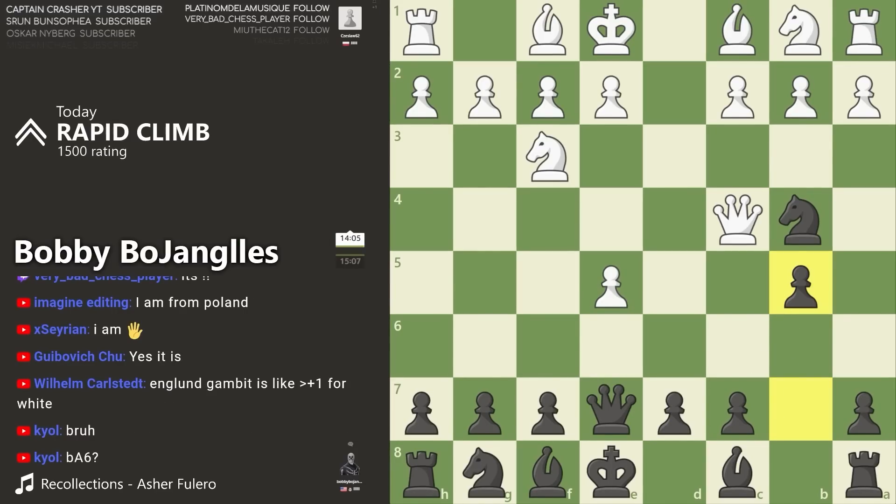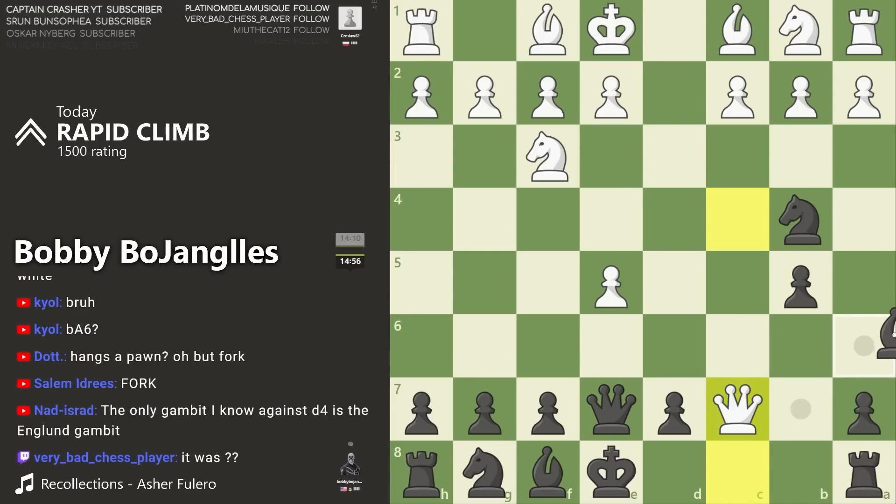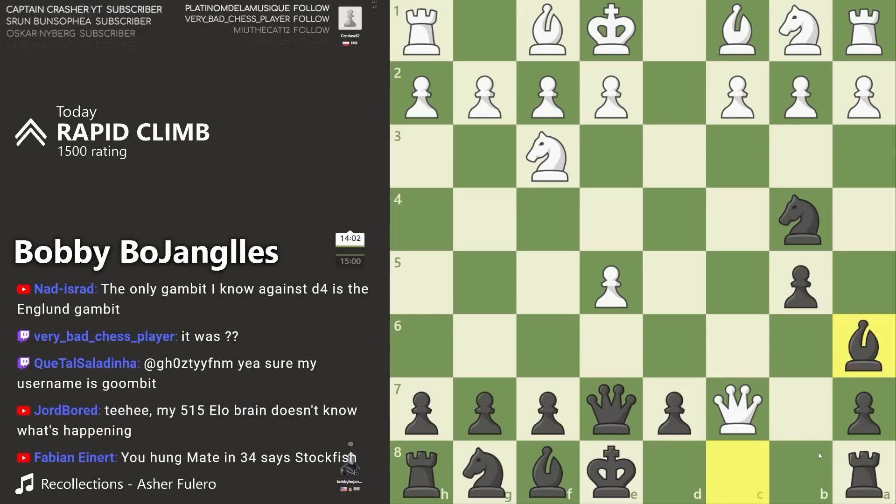Playing the Englund Gambit is always a bad move — so that could be part of the gambit. You should stop playing the Englund — yeah, I should, but I'm not going to. How great of a gambit is it for 1500 and above? It's pretty trash at my rating — I lose probably 60 percent of the time. Before that I was winning like 70 to 80 percent of the time, so it really falls off hard, but it's very good at lower ratings.